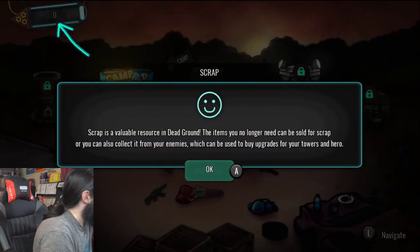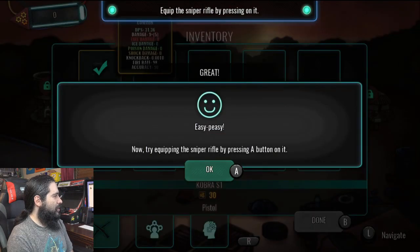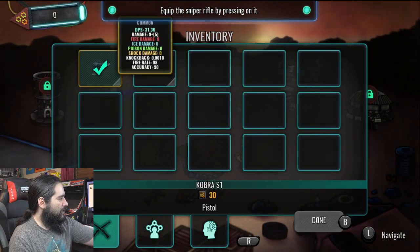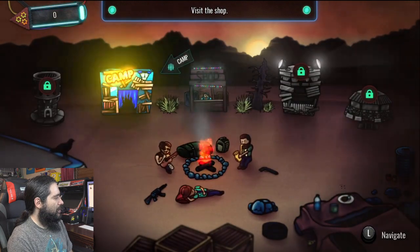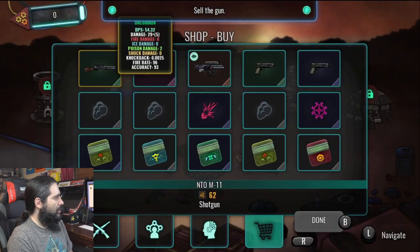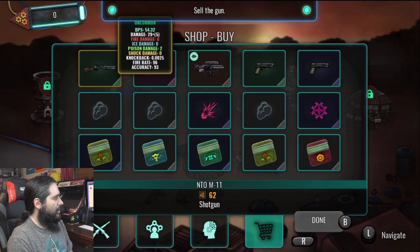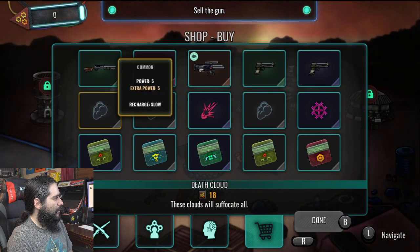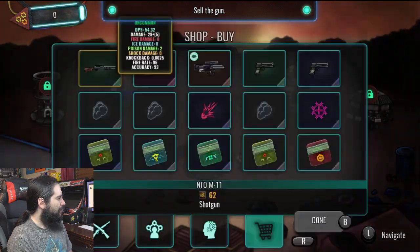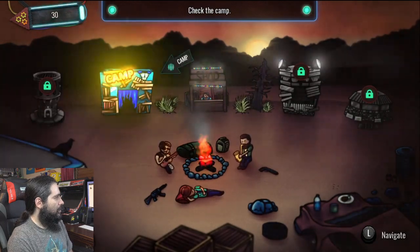Whoa. So scrap is a valuable resource in Dead Ground. Items you no longer need can be sold for scrap. Alright, access inventory. Try equipping it. Okay, camp — visit the shop, sell the gun. How do you sell? Alright, check the camp.